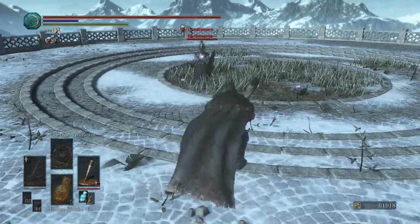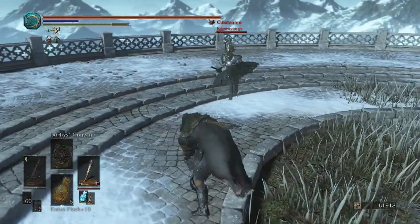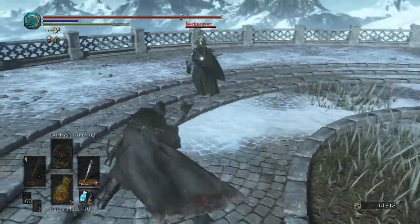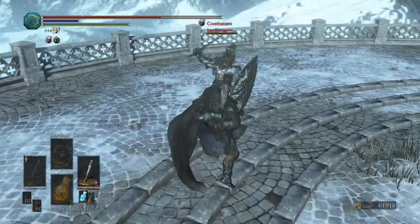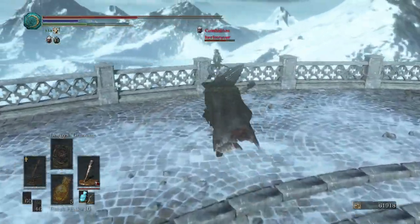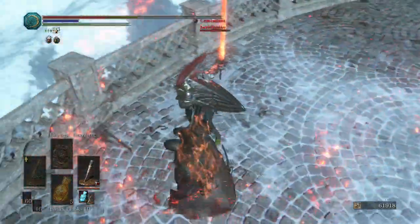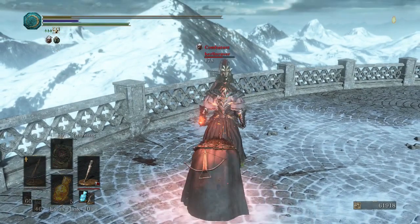Opponent has Ornstein's Helm. Looks like the Ring Knight Straight Sword and Black Knight Shield. Man, that was a close call — he got us with the R2 though. Couple R1s in, and the win.